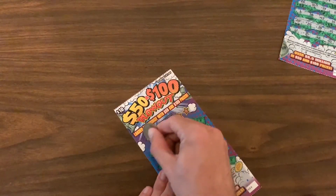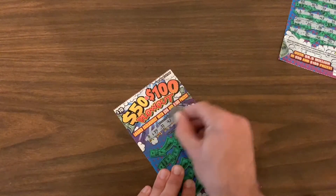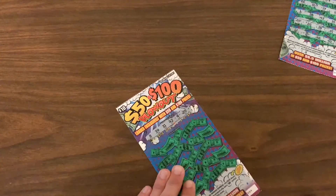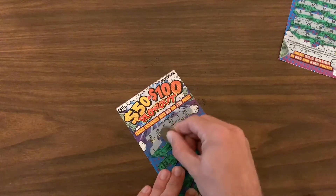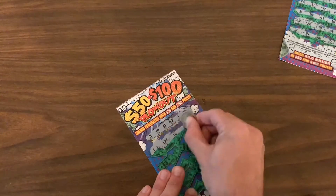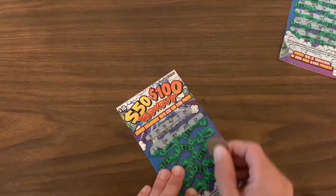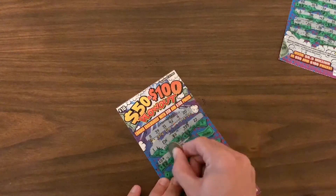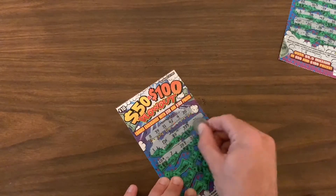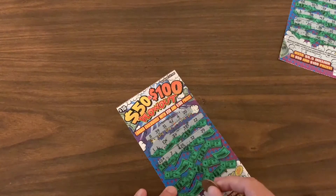All right, last ticket — let's hope for something better. Our winning numbers are 8, 39, 31, 42, 4, and 20. Number 1 — nothing. 12 — not doing any good. 33 — still a miss. 22 — nothing. 18 — miss. 7 — miss. 28, 29 — no. 32 — no. 29 — still nothing.